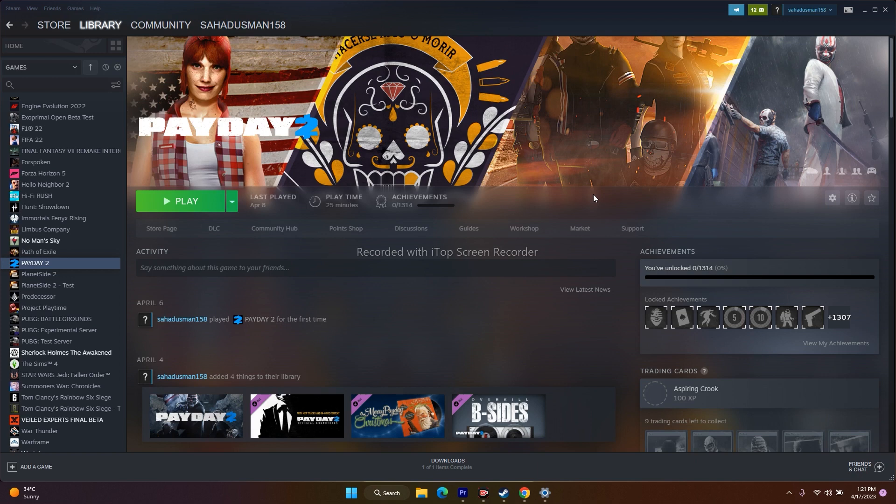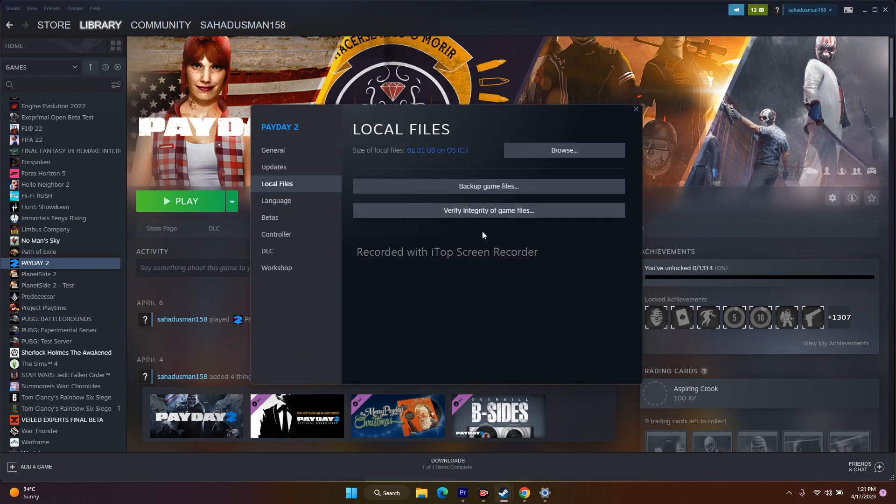The next fix is to verify the integrity of game files. Right-click the game and go to Properties, then go to Local Files and click on Verify Integrity of Game Files. This will fix any corrupted or missing files. Since the game is around 83 GB, this is going to take a lot of time, so just click on it and wait for the play button to appear again.